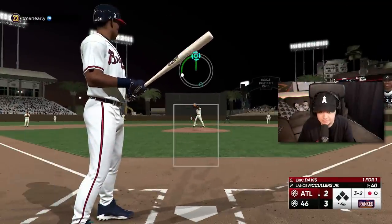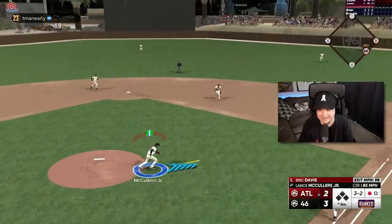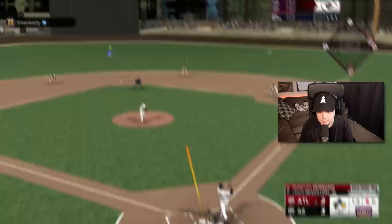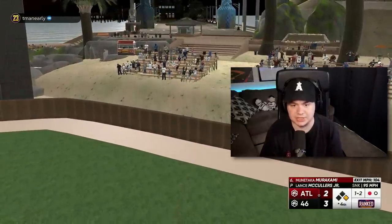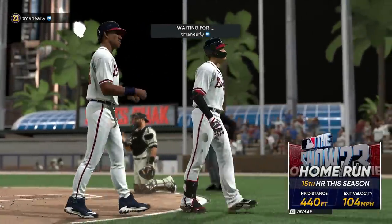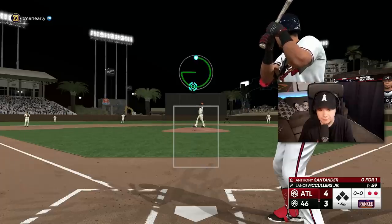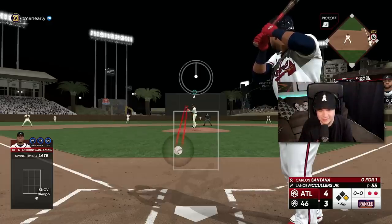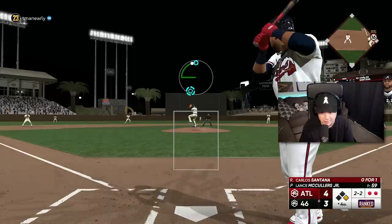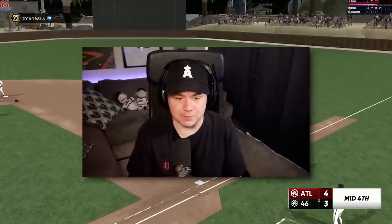Tough at-bat against Eric Davis — he is taking a lot of pitches. 3-2, circle change, outside. I may need to start pitching around Murakami or just not pitch to him at all; he is crushing the ball with this card. I need him to start swinging at more pitches off the plate. That's a great curveball under the zone on two strikes and he gets a hit out of it. Can the cutter low and away catch the corner? We got the out, but I got some work to do. I've got to stop pitching to Murakami.